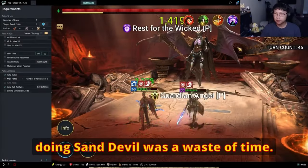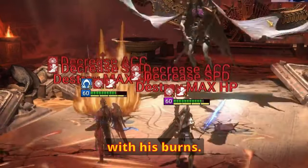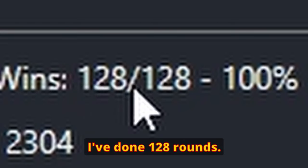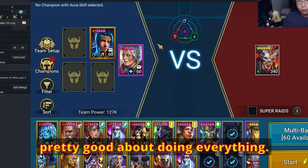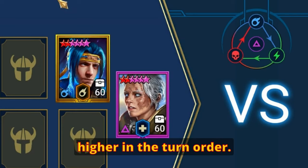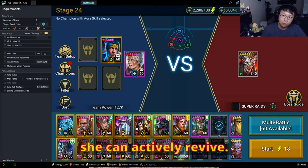If you think you're ready to farm Sand Devil 25, check this video out. For the longest time I thought doing Sand Devil was a waste of time, but it's not — it's really helpful. Ninja does all the damage with his burns. Aniri's passive will revive herself and then bring back Ninja, and the process just repeats. I've been running this for six and a half hours, 128 rounds, and it's 100%. On average it takes about three minutes. There is no preset — just throw them in. Aniri needs to be in the leader position.